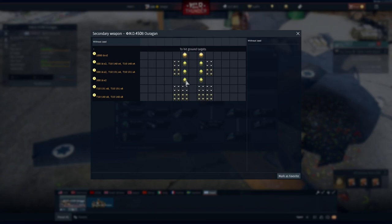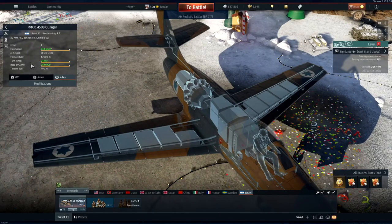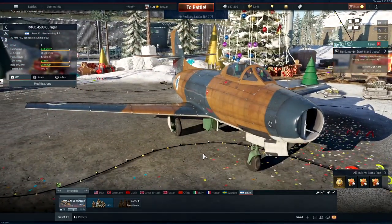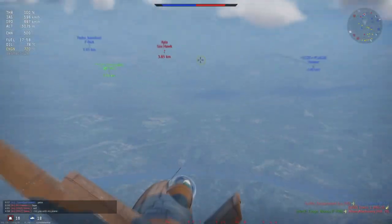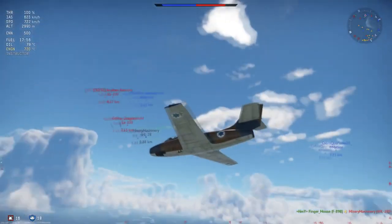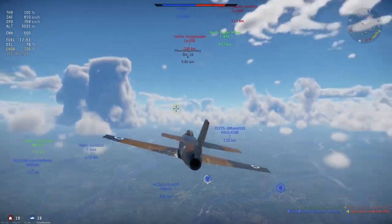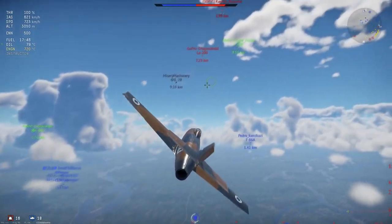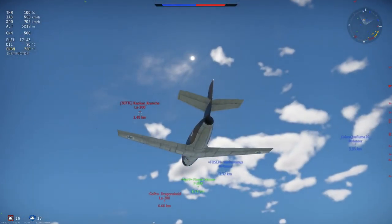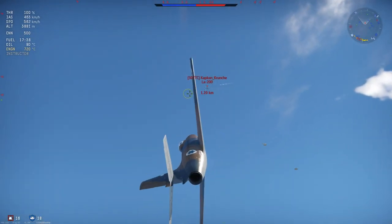This plane has a lot of options with bombs and rockets and combinations between them, which is nice for ground pounding. Looking at the MD 450B Ouragan overall — this is a difficult plane to fly. It has precious few strong points and a lot of downsides. There are still people who like it, but let's get into it so you can make your own decision. At 7.7 in the secondary fighter line, it's more or less the ground attacker line.